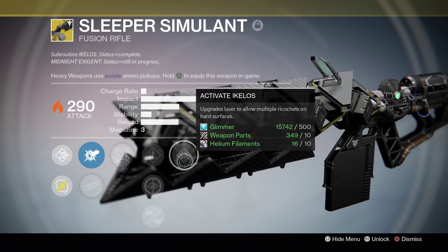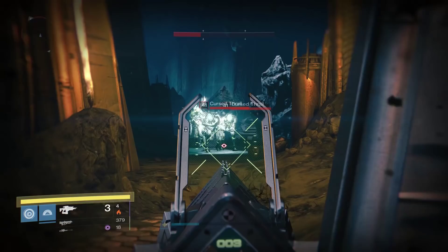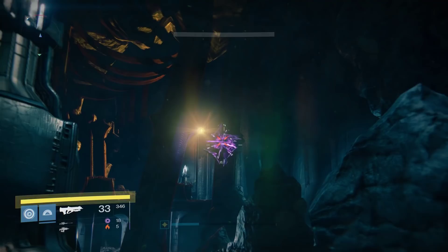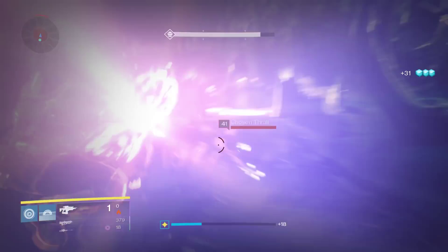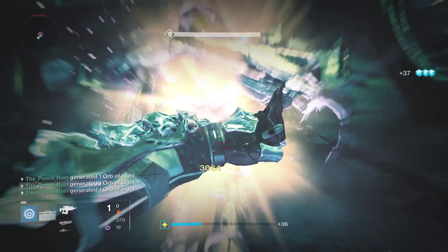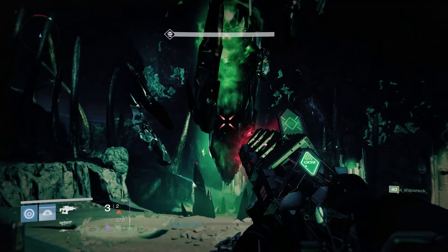Bungie has referred to this as the new Gjallarhorn, and I think that might be a bit accurate. Obviously it doesn't have Wolfpack rounds or anything like that, but the amount of damage you can do in a single shot with the Sleeper Simulant is pretty ridiculous. I can definitely see this becoming a must-have instrument of destruction for boss fights where you need to do a lot of damage very quickly — you can burn down an enemy so fast using the Sleeper Simulant.